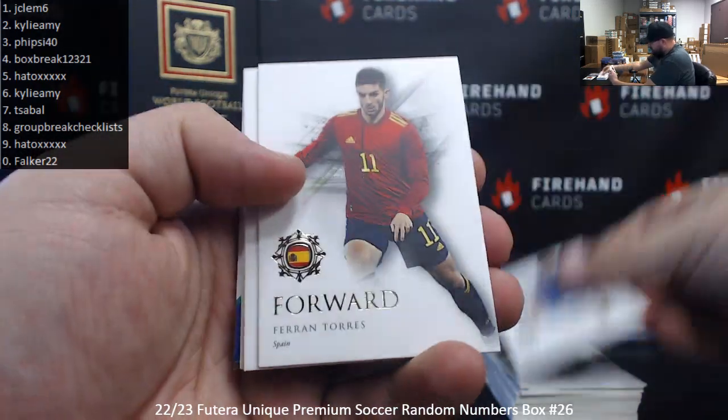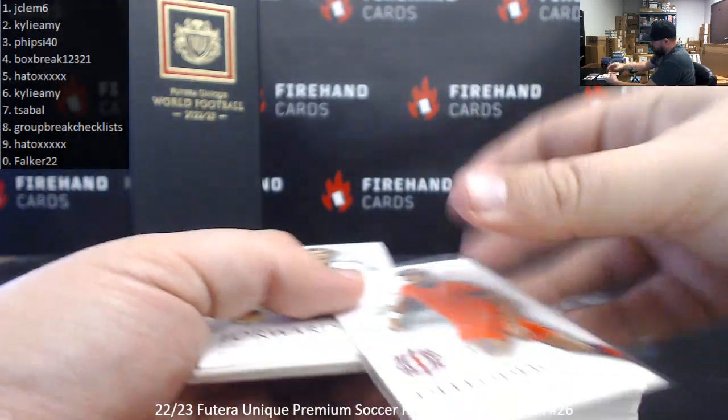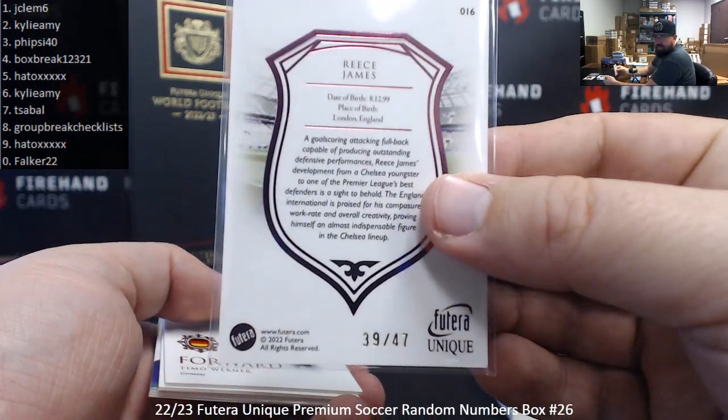Torres, Tomayasu, Baron Torres. Got a pink hero Rhys James for England, serial number 39 of 47, spot 9 to Hado.